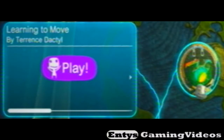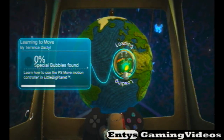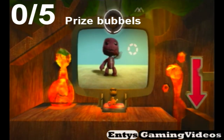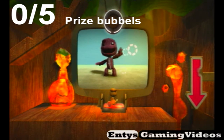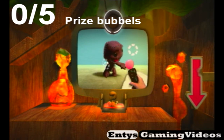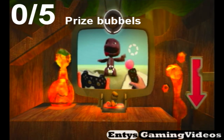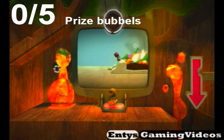The first level is learning to move. The level starts off a bit rough, obviously, with it being a tutorial. The level has five bubbles to collect. When you're using the PS Move motion controller, one of you can operate the motion controller while others can play with wireless controllers. Perhaps invite another friend to fetch the tea and biscuits.